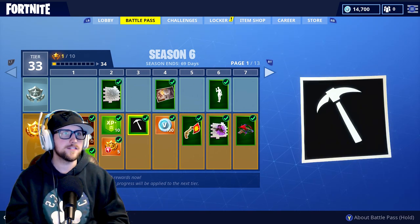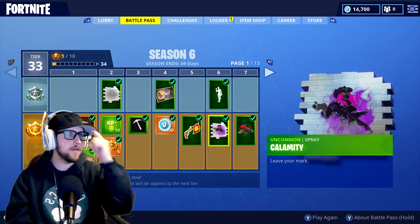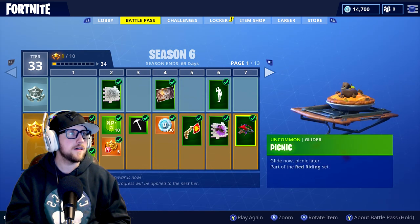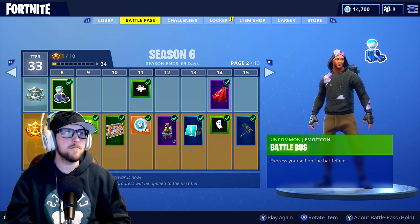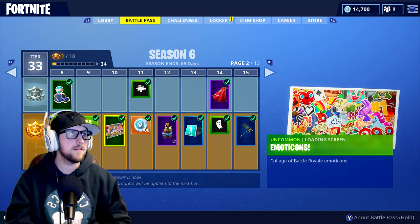Second one is pretty lame — just a spray paint, this one is just a sticker. Here's another spray paint for Calamity, here's a glider called Picnic — that's interesting. And here's another emote, and this is a loading screen emoticon.